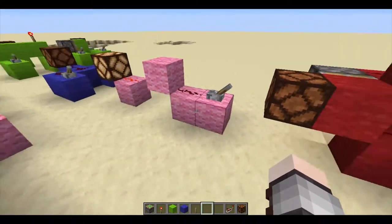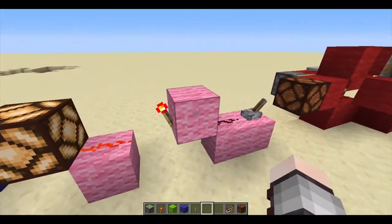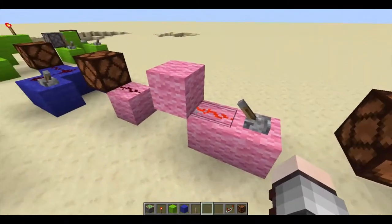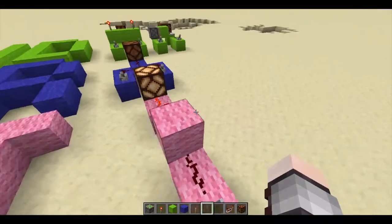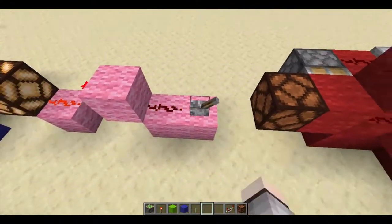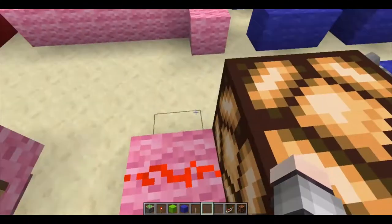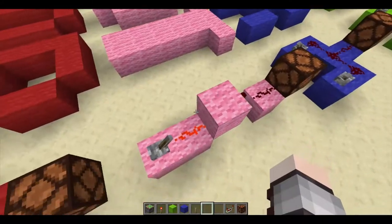Another very simple Redstone Logic Gate is the NOT gate. It simply uses a Redstone torch, so that if this is powered, then the Redstone lamp turns off, and if it's not powered, it turns on. So if someone doesn't like capitalism, then the brilliant light of communism comes up. But if they do, then unfortunately not.